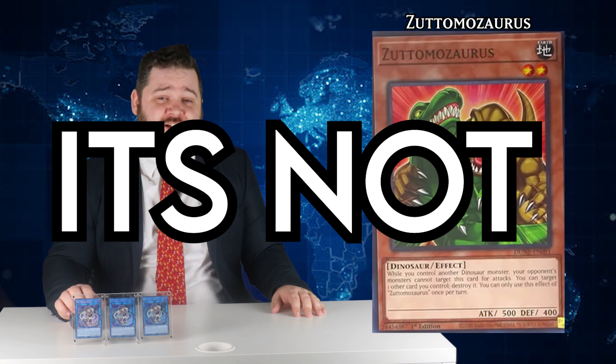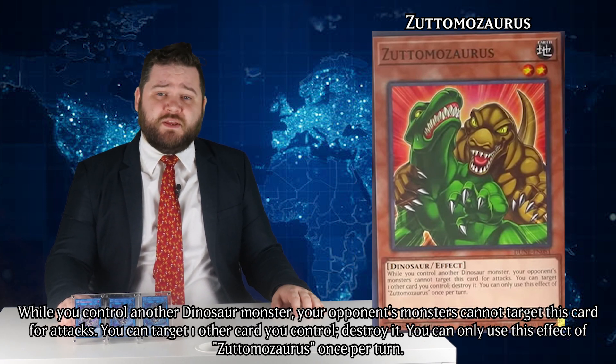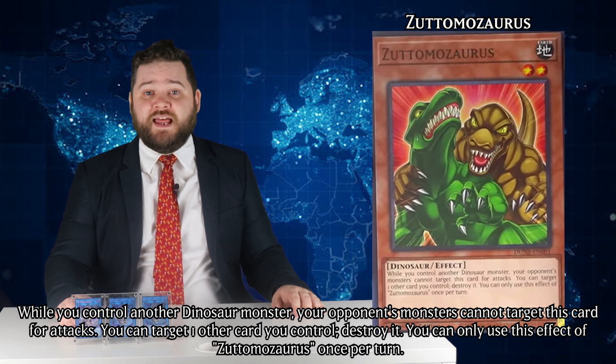Getting the filler out of the way from Duelist Nexus, we start with Zodomososaurus — I think is how that's read, and I don't care to fix it. A level 2 earth dinosaur with 500 attack and 400 defense. While it's on your field and you have another dinosaur monster, it can't be targeted for attacks, which is an effect it needs because it's weak and bad.